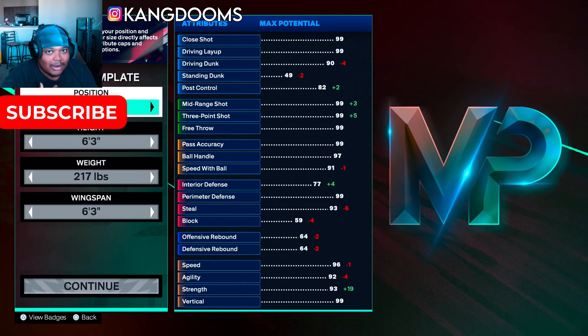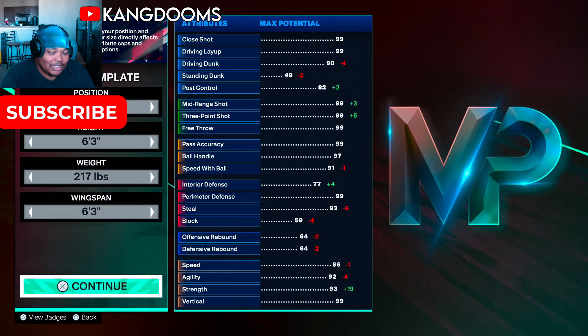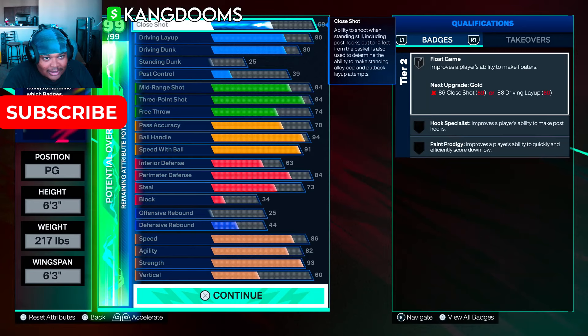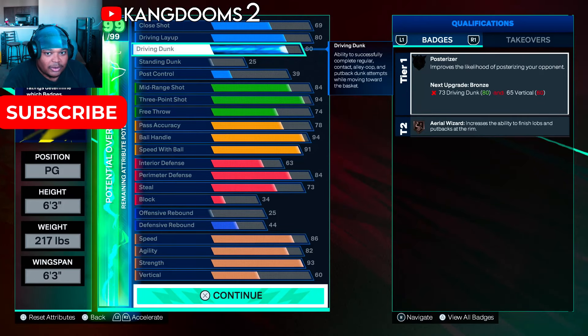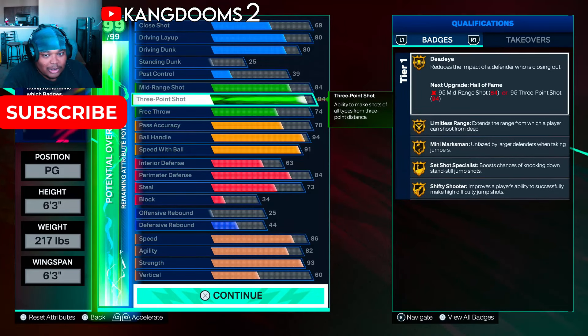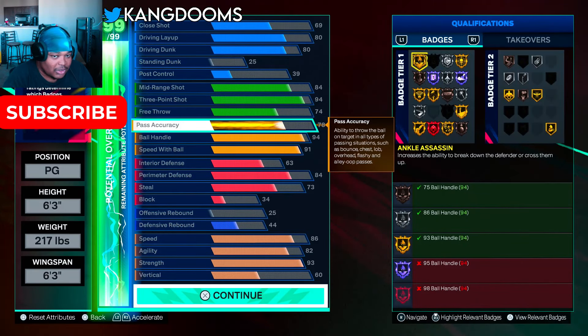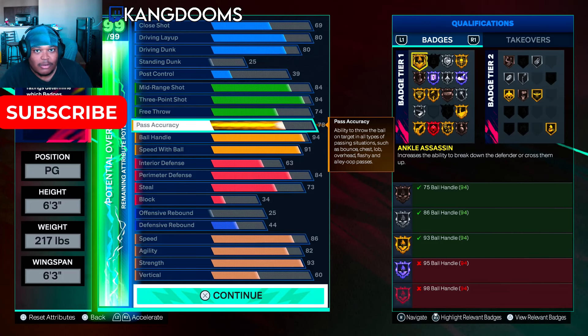The funny thing about this build from the games I've played already is that it works. I kept saying to myself I was going to be so mad if the direction 2K is going in is like this. But if you have strength on your build, kudos to you — because on a 6'3 guard build at only 270 pounds, you get 93 strength and legend strong handle. That's the crazy part.